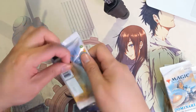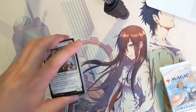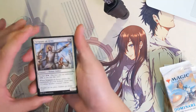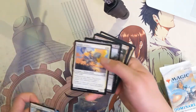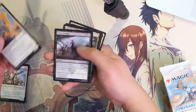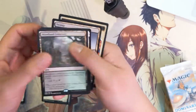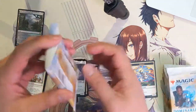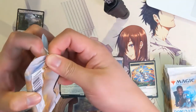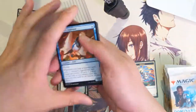We've pulled a couple of liras. They have the two-color lands where you have the basic already, so I wouldn't mind some more of those. Here we go — Woodland Cemetery. Very strong start. And there's that land. Definitely want more of those.